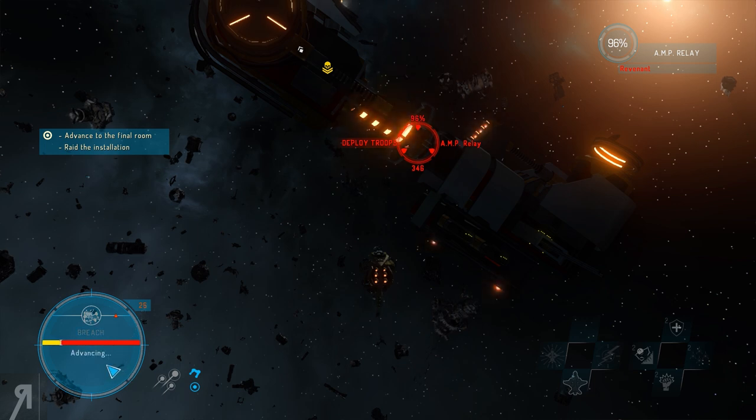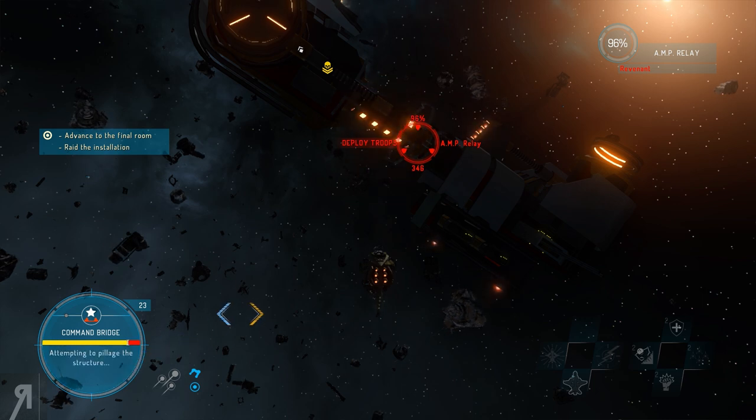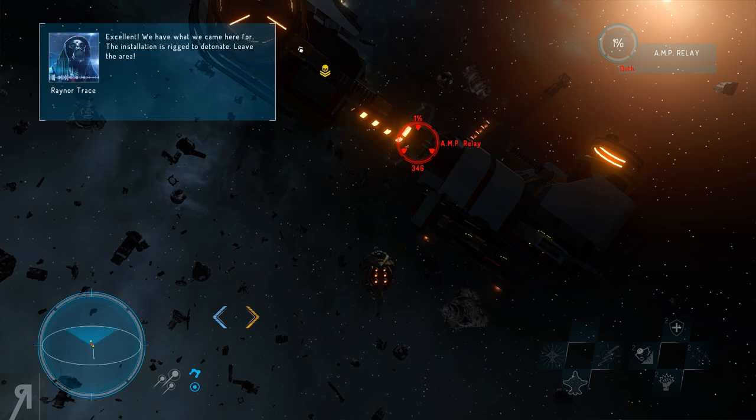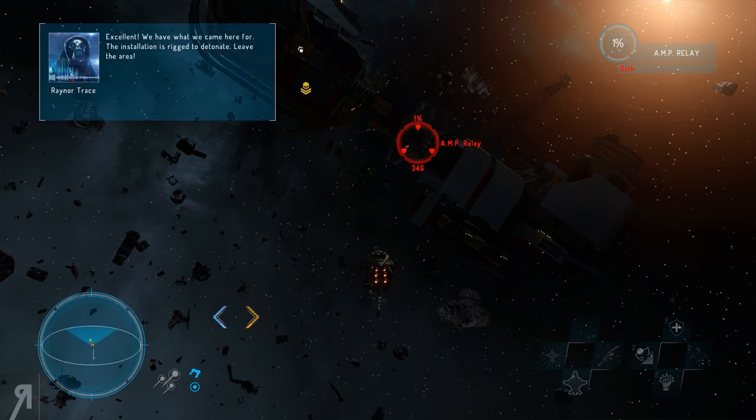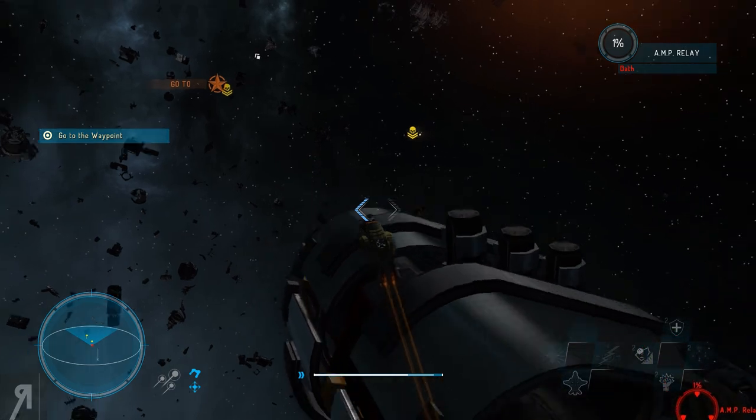Let's advance. We don't actually see them fight but that's probably fine - it might be tedious otherwise. Advance successful - we are now on the command bridge with a 100% chance to raid. Attempting to pillage the structure. Structure pacified, resources pillaged - we have what we came here for. The installation is rigged to detonate, leave the area! Okay, let's go to the waypoint and hopefully not get blown up.